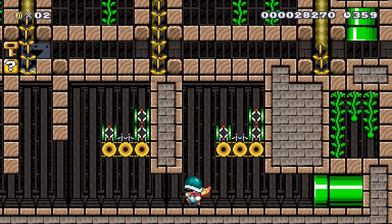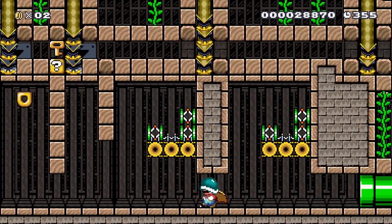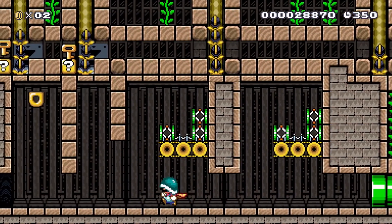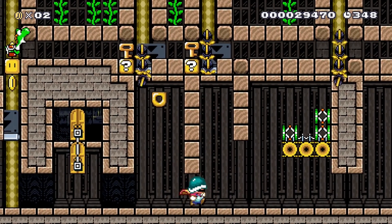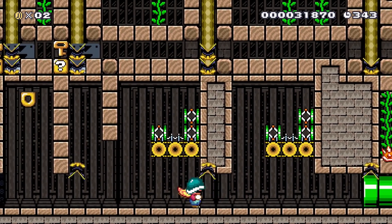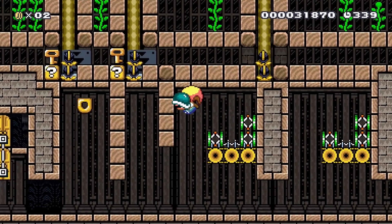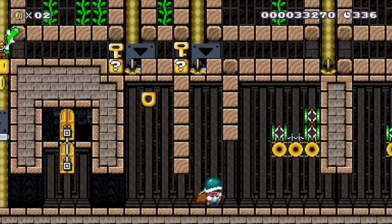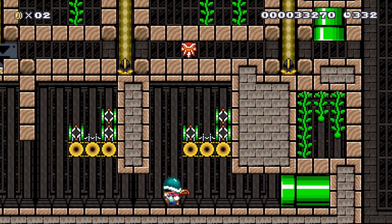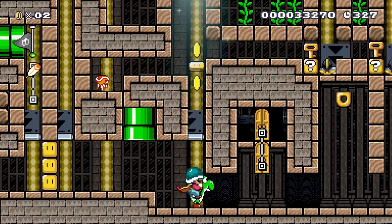Now we can get some flight speed and do the same thing with that stack of munchers, then do it one more time right here. Get the speed we need — another dive bomb, then one here, and one more time right here. Now we have all four munchers up above in a line. We can drop down another spiny so he goes all the way along, hits the block, and releases Yoshi.